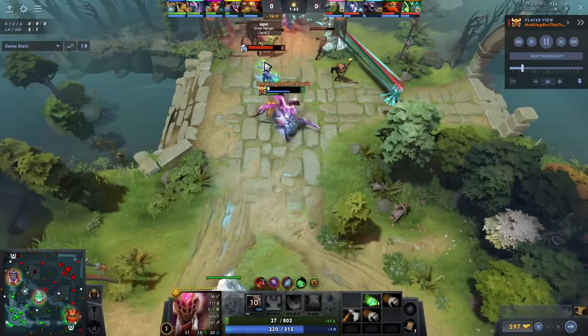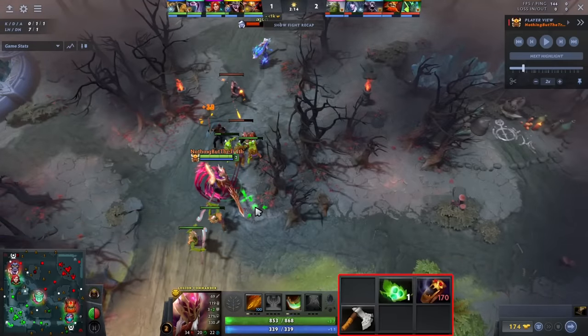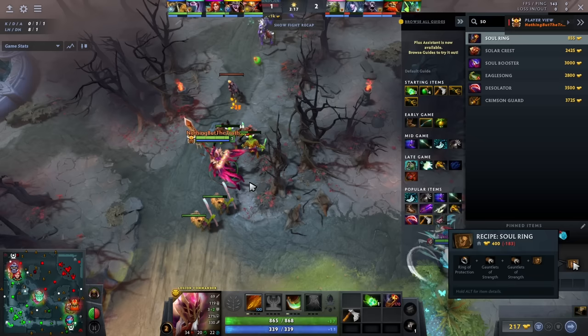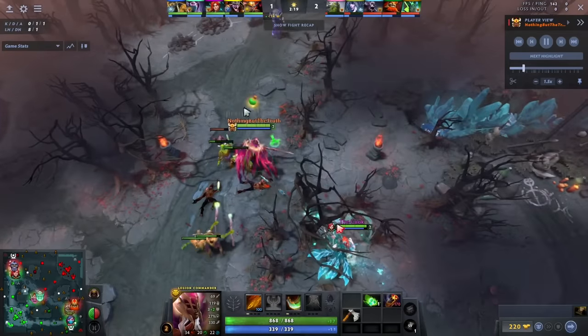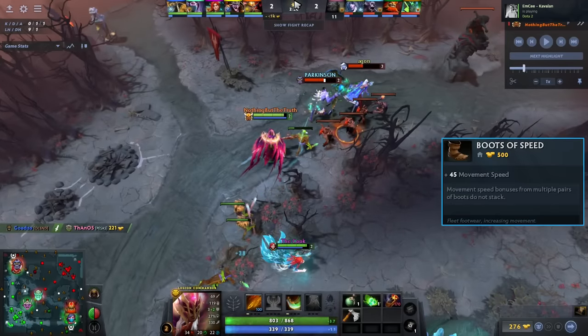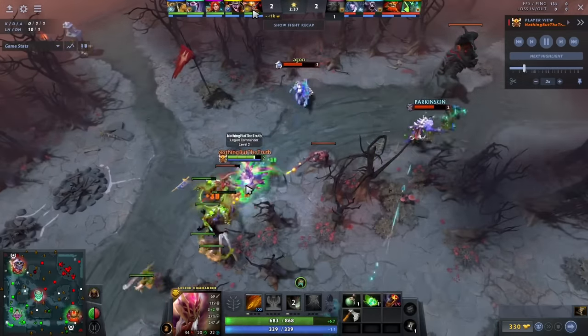Oh my god, I hate this build so much — Soul Ring. Anytime offlaners rush Soul Ring I just don't understand. What is the purpose? You can't sustain it. I know you might say 'oh but Speed, armor is good on Legion' — fine, buy a Ring of Protection. 'The strength is good on Legion' — fine, buy the Gauntlets. Why would you ever spend 400 gold — almost a full Bracer, Magic Wand, or almost Boots — to get extra mana when you aren't even close to out of mana? You need Boots against Drow so you can stay on top of her and take less damage by running away from the autos faster. This item makes no sense at all — it's just a complete grief.